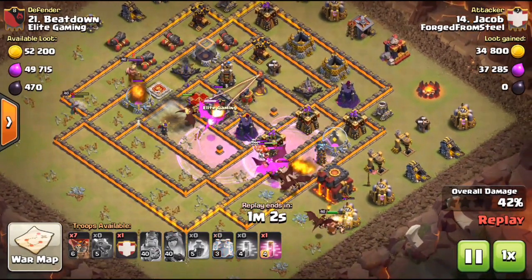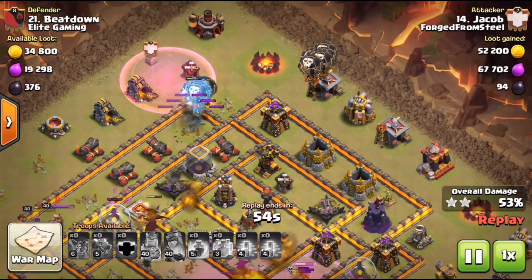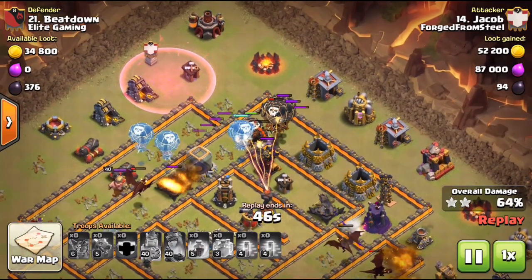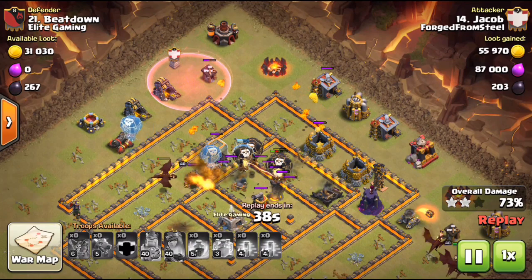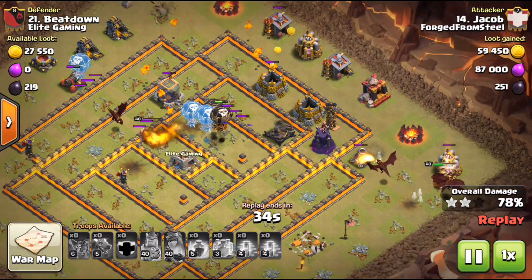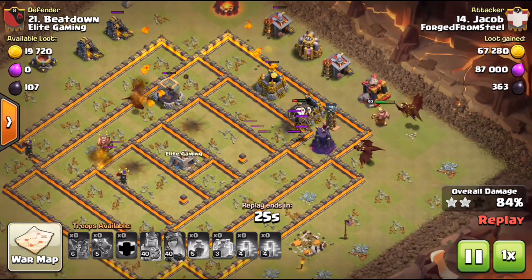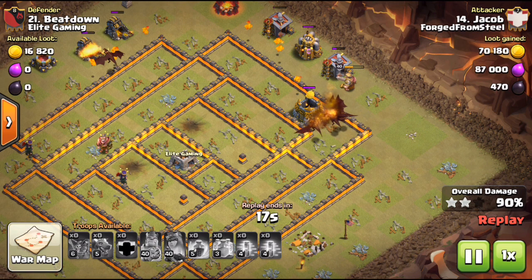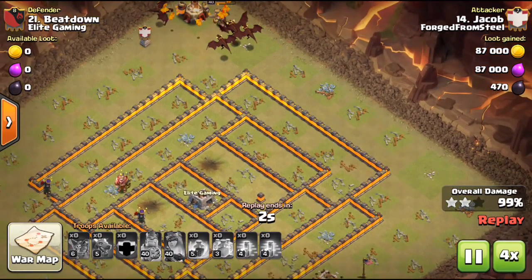He suicides his Archer Queen to pick up an air defense, funneling all the trash out. Then comes the clone — dropped on those last two air defenses, drops his camp loon to clone, getting six loons out at level 3. He then drops about eight additional loons at one o'clock and completely smashes the base. The cloned loons have the same HP and damage — for the cost of four spell space you're getting six more troops for essentially nothing. Amazing attack to Jacob.